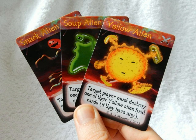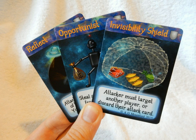There are a special subgroup of attack cards called Hungry Alien cards, which consume the opposition's alien food. For example, the yellow alien will permanently destroy a single yellow alien food card, removing it from the game. Blue defense cards can only be used outside of your turn, when another player attacks you. Invisibility Shield, for example, forces the attacker to target another player.